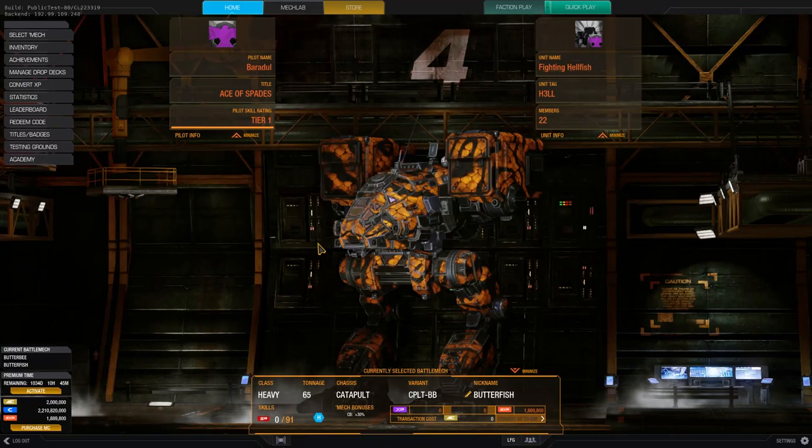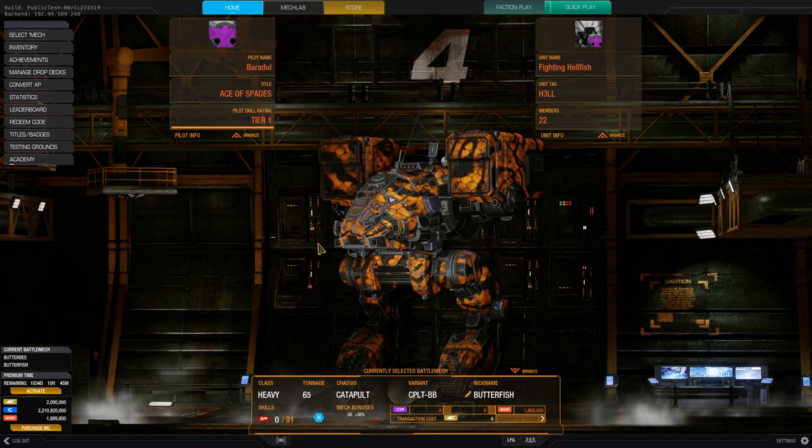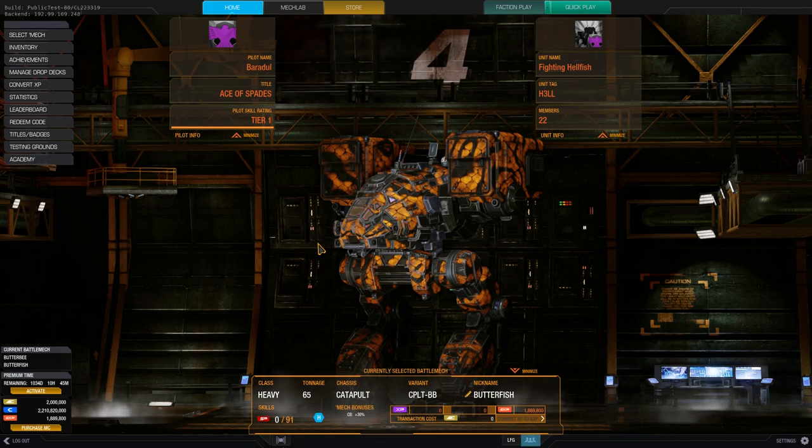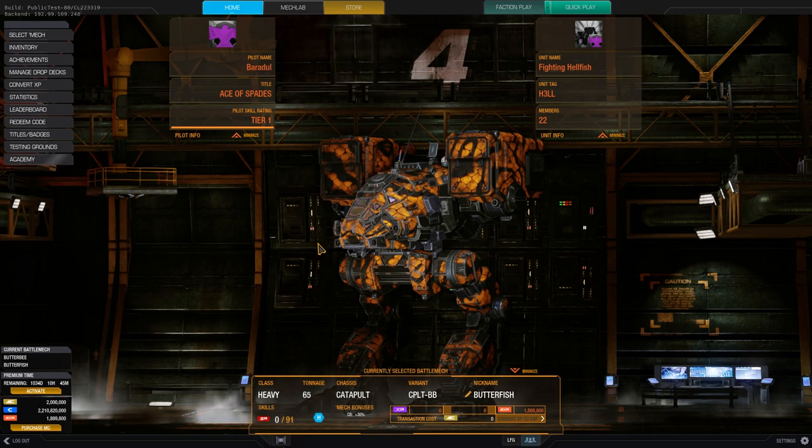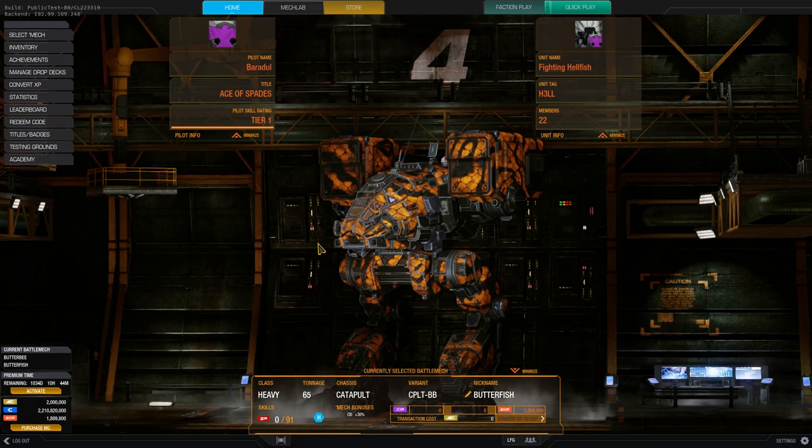Hello McWarriors, how is it going? Welcome to a little update on the new skill system. PGI did some stuff and I'm pretty happy about that because they listened to the community, they listened to all of our feedback and they implemented new stuff. I won't say that the new skill system is perfect already, but we made some big progress into the right direction. What I want to do today is give you a quick overview of the changes, then do some example builds, and later we'll talk about the feel of it.